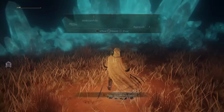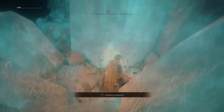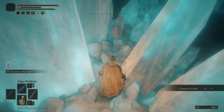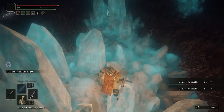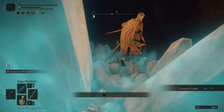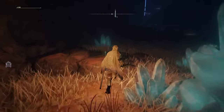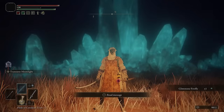Just here it says 'think carefully' — I don't know if I was supposed to not kill that person, but afterwards I went around and had a look and all I found was these glintstone fireflies. You can actually find these quite often in places, so ultimately I don't think this is really worth grabbing. It is mainly just for the somber smithing stone five.